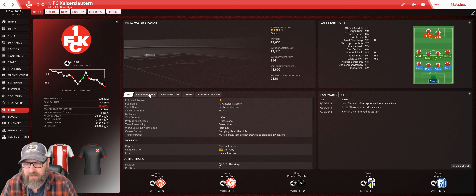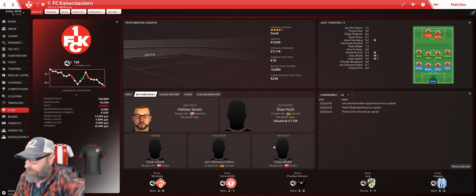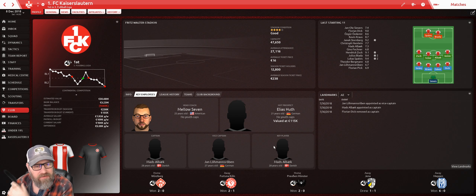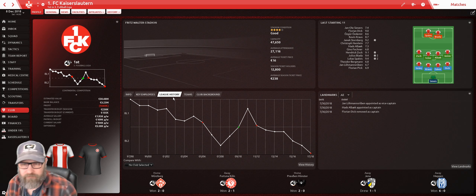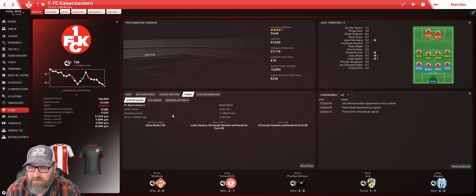We've got team info down here — key employees: head coach, hot prospect, captain, vice captain, key player. We've got our last matches as a quick preview of how things have been going. League history — we care long term because that's the whole reason for the series. Here's our senior squad: 18 matches played, about halfway through the season. Top goals scored: Julius Beata. Most assists: four for three different players. Four players of the match for Hemlin and Zook, our wingers, which is pretty cool.